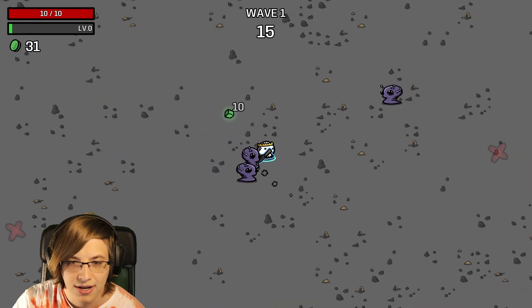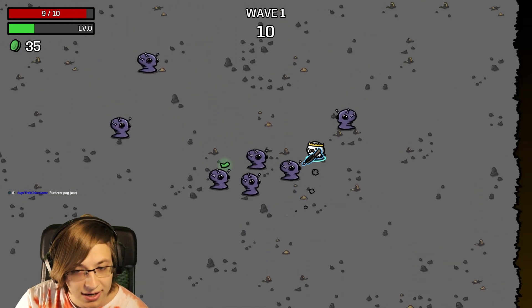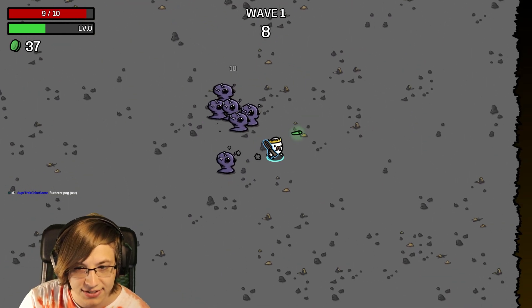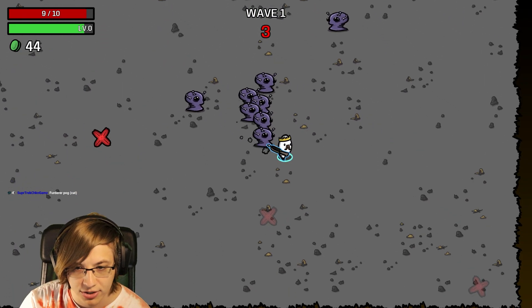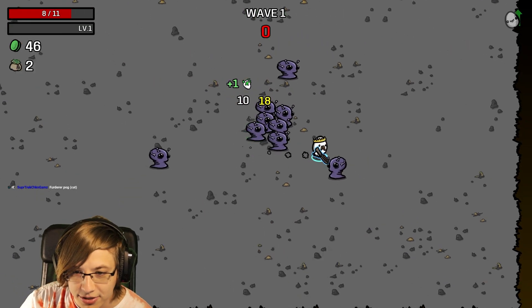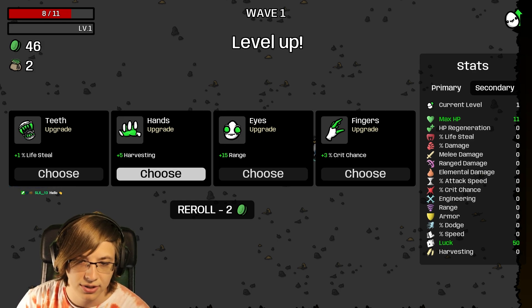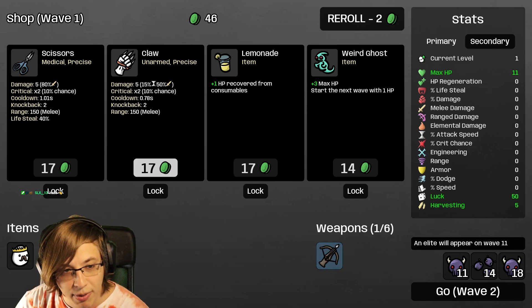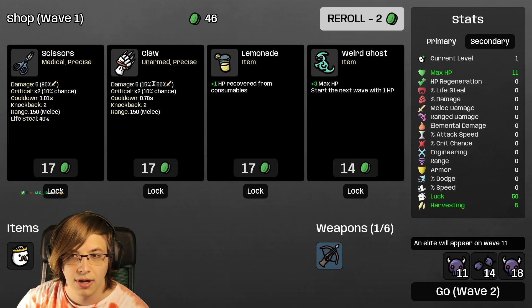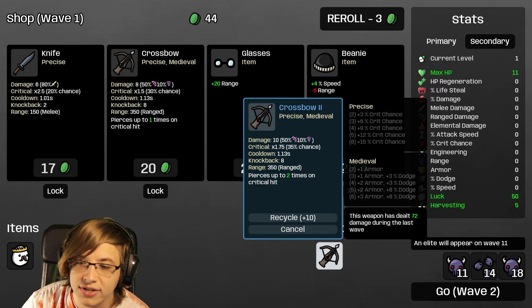This focuses on range, and we want to focus specifically on that. We technically have less attack speed and less damage right now because it's a tier one weapon. We need to have no tier one weapons - tier one weapons absolutely nerf us. So I'm going to take some harvesting here. Oh, claws are new but I don't want to buy a bunch of tier ones - I'd literally lose the game.